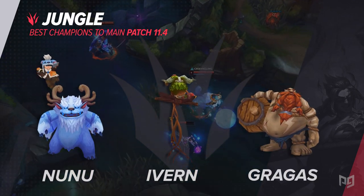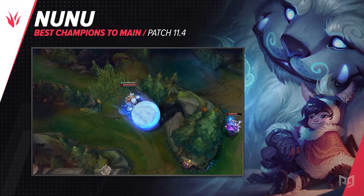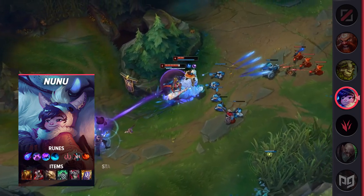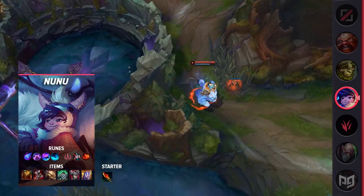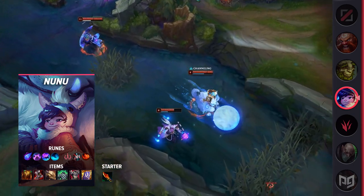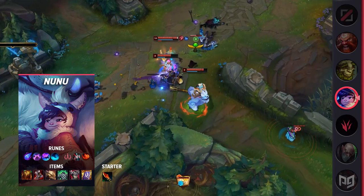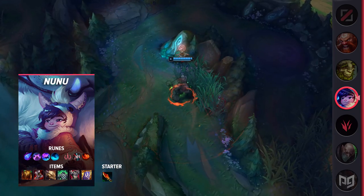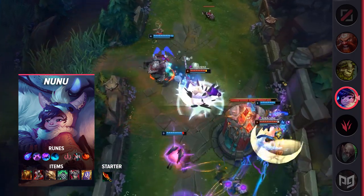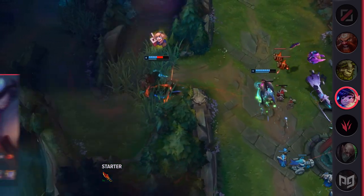Looking at some junglers, we'll start with Nunu. His high sustain, relatively quick clear, and foolproof ganks make him one of the junglers that will still be doing well after the 11.4 jungle changes. Your Q gives you all of your single target damage against larger jungle monsters, keeps you topped off through the entire clear, and lets you solo dragon as soon as it spawns. Comboed with smite it makes you pretty much uncontested in smite fights. W lets you get onto enemy champions when ganking, E lets you stick to them, and your ult serves as a massive zoning tool. For ganks, using the speed shrine from Scuttlecrab helps you zoom into lane — even if enemies flash away, the combination of flash, blue smite, and your E means you should almost always pick up at least one kill.